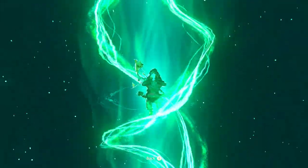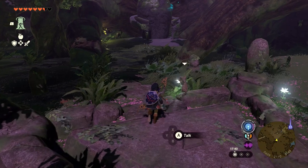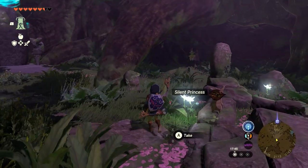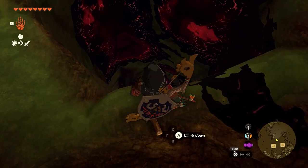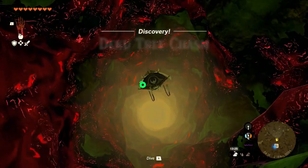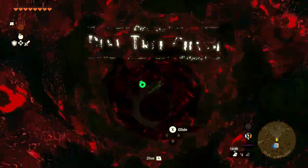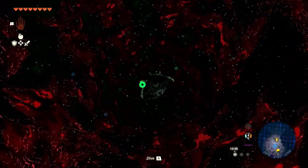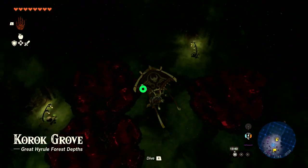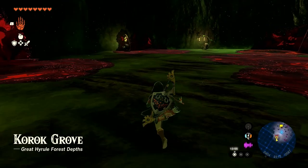Korok Forest isn't the bright and vibrant place we remember — it's dark and dank because something is wrong with the Deku Tree and all the Koroks. To save the Deku Tree you're going to need to dive into the Deku Tree chasm found under the Deku Tree itself, then battle against the gloom and also Phantom Ganon. Before jumping down into the chasm, I recommend preparing as it is a reasonably tough fight. Fuse some weapons to make good blades, bring at least six bomb flowers, make meals to replenish your energy, and cooking with Sundelion also helps those gloom-afflicted hearts.